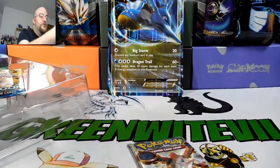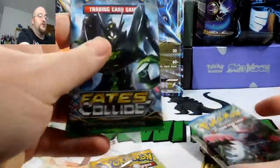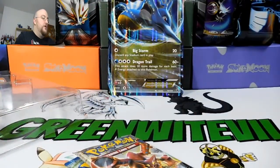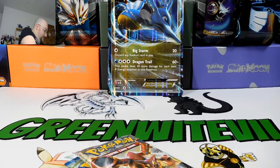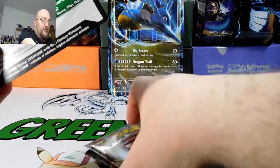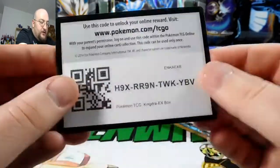We'll do Steam Siege first, then Breakpoint, Fates Collide, and leave Sun and Moon for last. Let me take out the promo Kingdra so we can look at it — I don't want it to get damaged. The code card got wrecked but here's the Kingdra. Interestingly, it says 73 out of 134 rather than 'promo,' but it's a sweet card. There's a little damage on the side already, which is kind of lame — I like my cards in pristine condition.